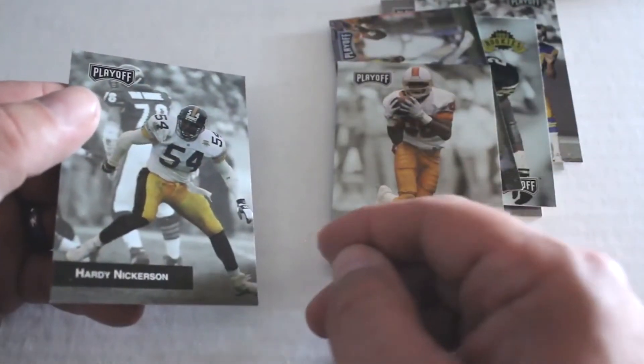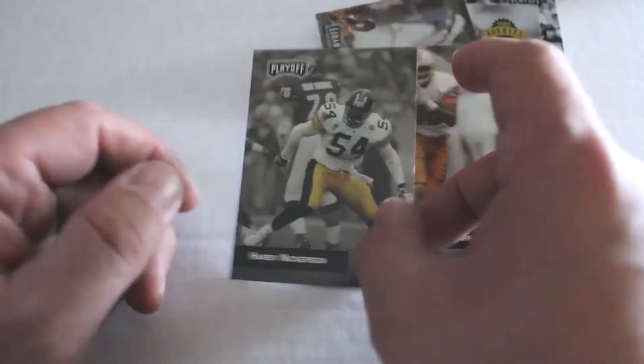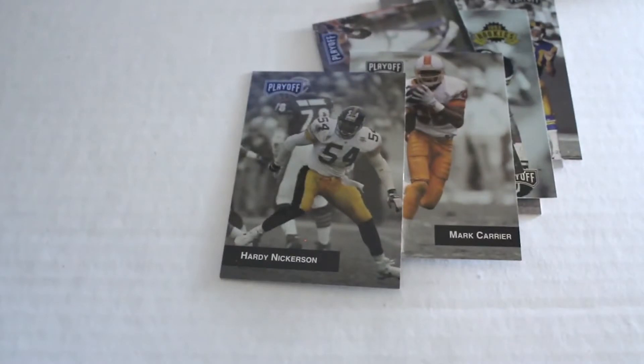And finally we've got Hardy Nickerson. So there you have it — now you have an idea of what the set looks like, and the Drew Bledsoe rookie card — we happened to pull that one too. So for more great videos, make sure you click like and subscribe and we'll see you next time.